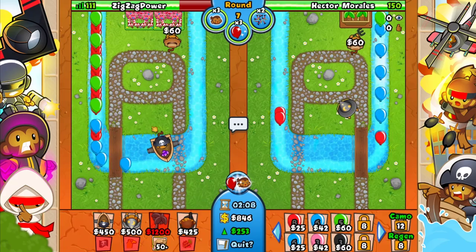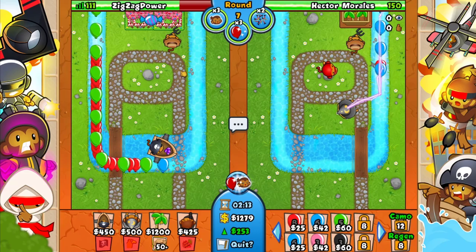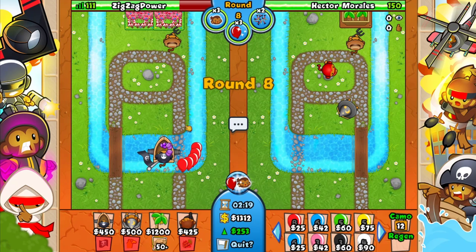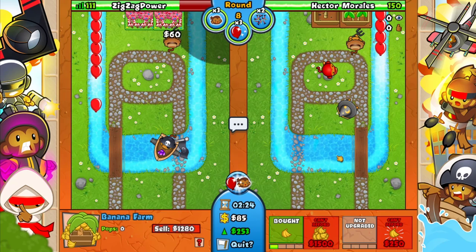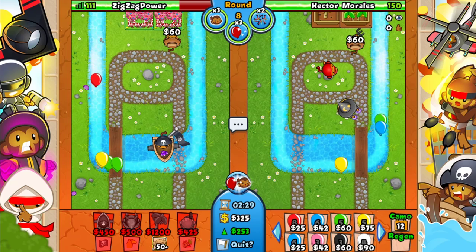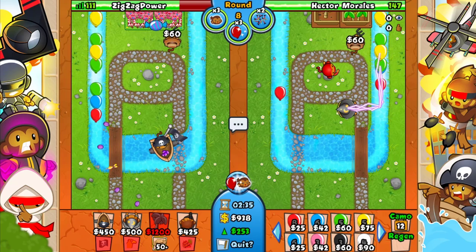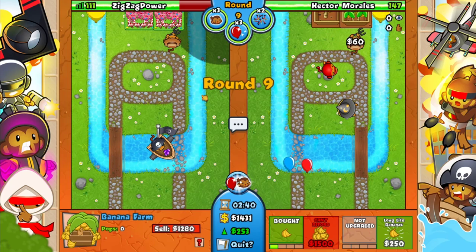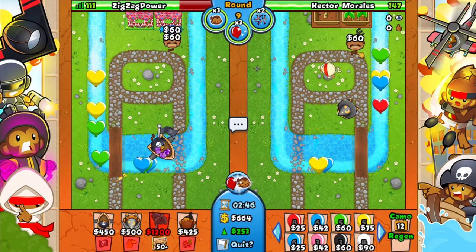I haven't microed insanely or done anything really difficult - no ice timings, ace microing, nothing like that. I just placed down a farm before him, that's all I've done. Now he goes for a ninja. Before you go for any defense, ask yourself why you're doing it. I went for a 1-1 here because the AI is starting to overpower me a little, and I want to be prepared for round 8. Now he goes for farm too, meaning I can go for another farm since he can't afford to rush me right after.